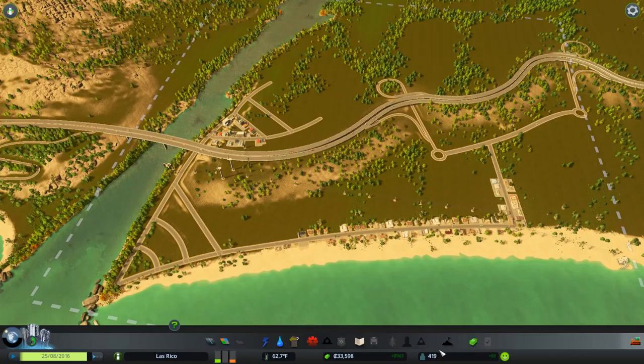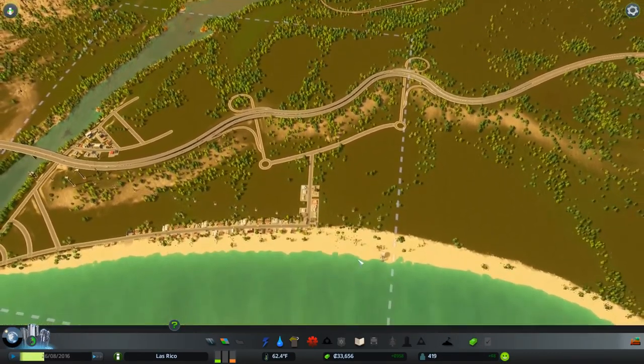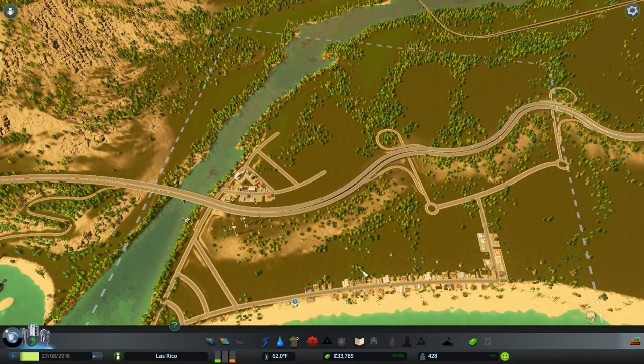Terrain is something that was just recently added, as well as canals — you can now build your own canals. You could technically take the poop water and bring it closer to the homes with canals. Everybody loves poop water. That's something recent added to the game.